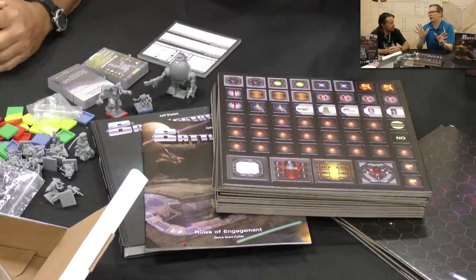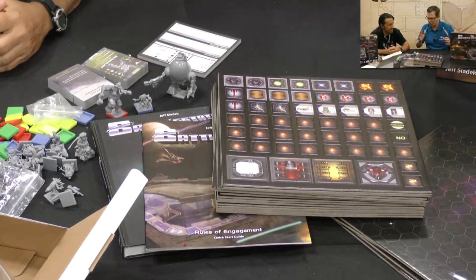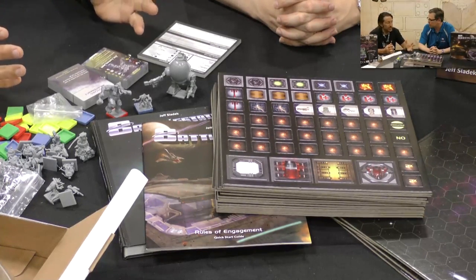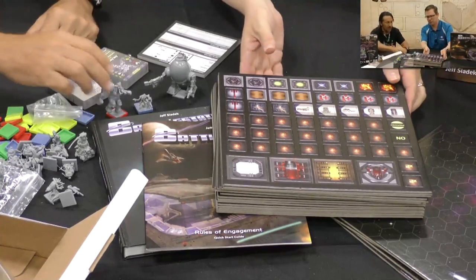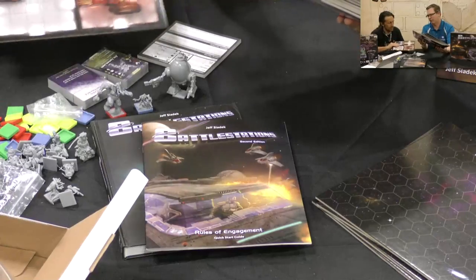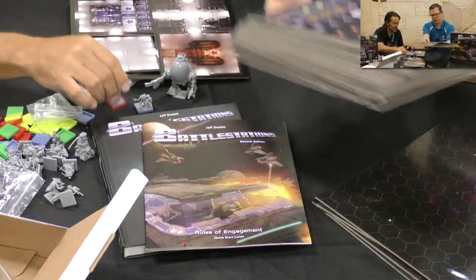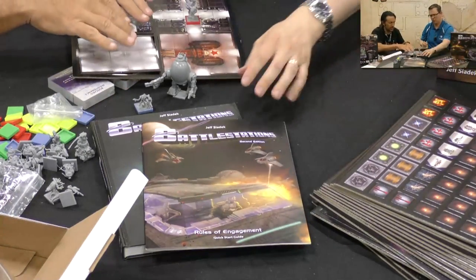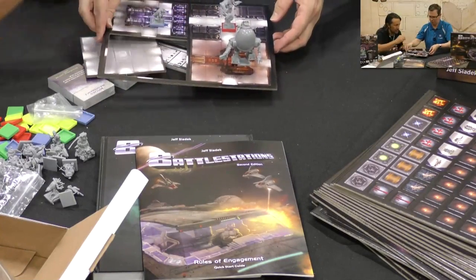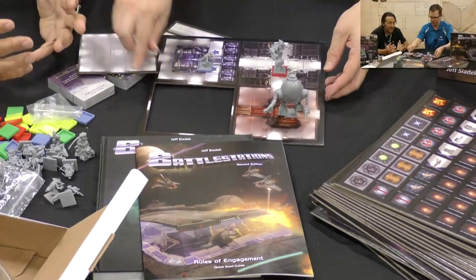So let's say we've never heard of Battle Stations before. What's the system? Battle Stations is the game of heroic starship adventure. You get to be a character onboard a ship. Your character is going to be actually in the modules. You punch these modules out and rearrange them, and your characters are going to run around on the ship.